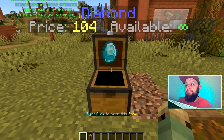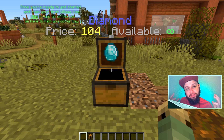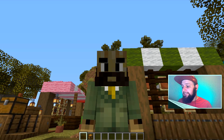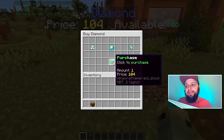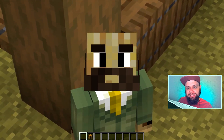It's as simple as that. The admin shop is now set — we can see the price is $104, but the available stock is infinite with that nice little infinity symbol. Players will be able to purchase as many of these items as they want and the stock will never run out. One nice thing with admin shops is that admins and staff with the permission to manage shops can still buy things just like a normal player by right clicking.